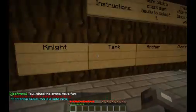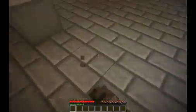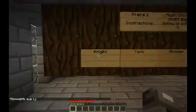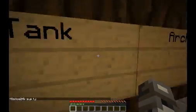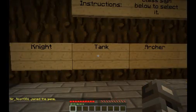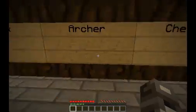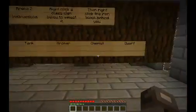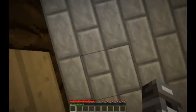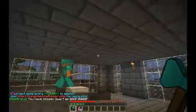So how this works is you choose one of these classes and fight an ongoing reign of zombies. You can choose the Knight — diamond sword, full iron armor, and three potions; Tank — full diamond armor and an iron sword; Archer — bow, arrows, leather armor, and a stone sword; Chemist — a bunch of potions and a gold axe; or Dwarf — a diamond axe and three health potions. I'm going to choose Dwarf because we're the dwarves of old.